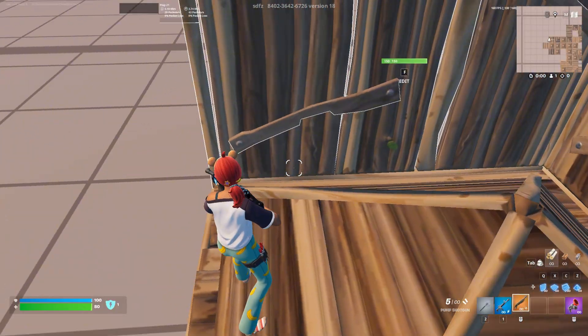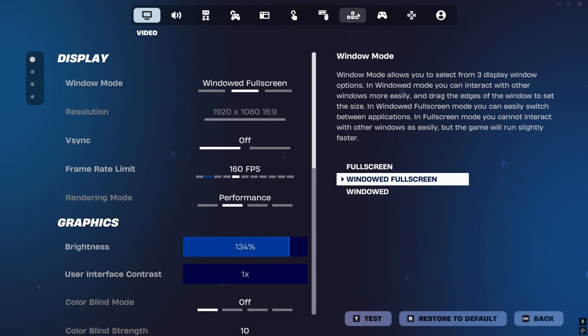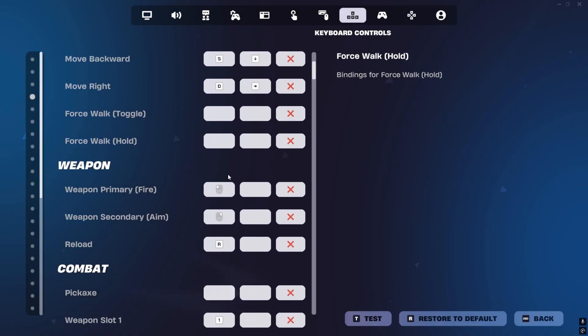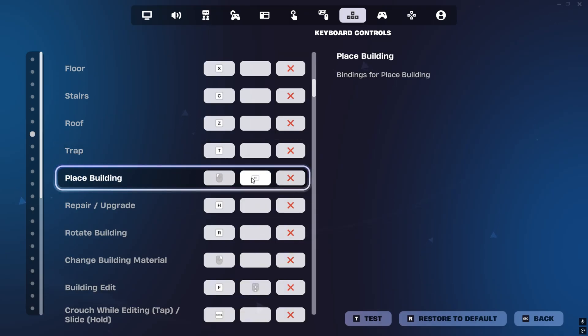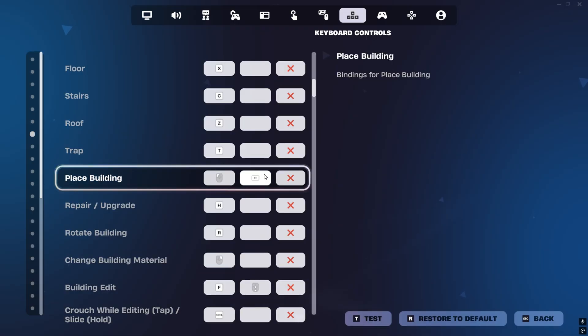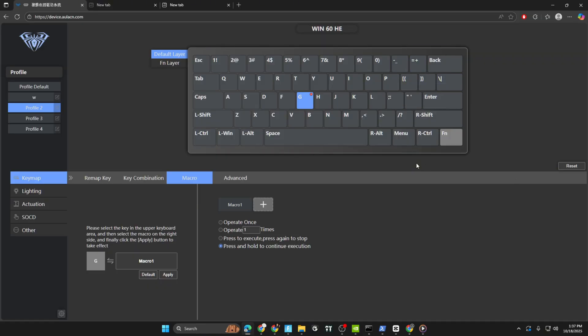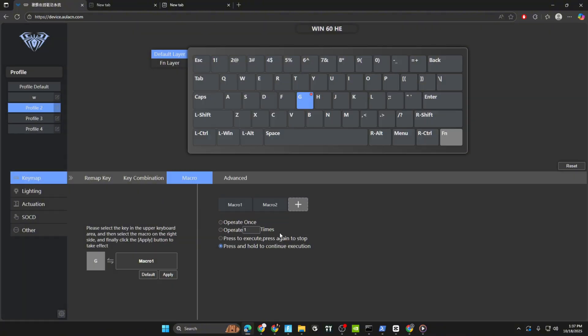A lot of you fast editors would love this macro. For the insta-build macro, it's pretty easy. Go into your Fortnite settings again, go into your keybinds, scroll down to 'Place Building,' go to the right of it, hit it, and set it to a key you do not use at all. I set mine to Backspace. Then go back into your keyboard software, press macro, make a new macro, record, and do Backspace — set the delay to three and two.